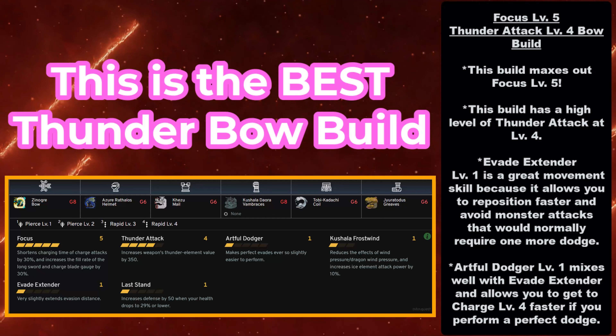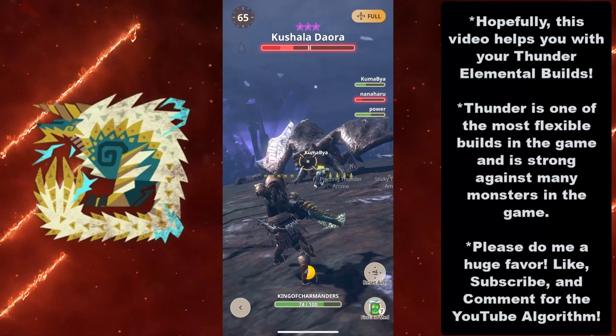To use this build, you need the Zanogre Bow at Grade 8 or higher, the Azerothos Helmet at Grade 6, the Kezu Mail at Grade 6, Kushala Daora Vambraces at Grade 8, Tobikodachi Coil at Grade 6, and the Gyrotodus Greaves at Grade 6.